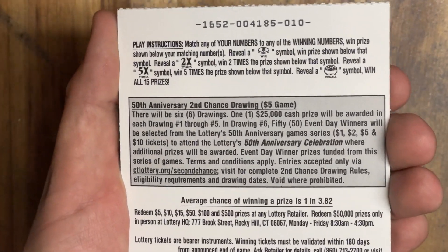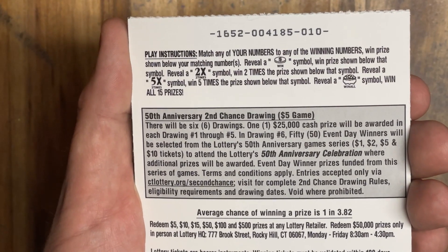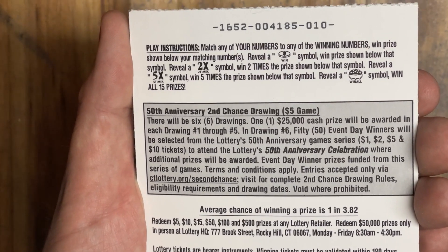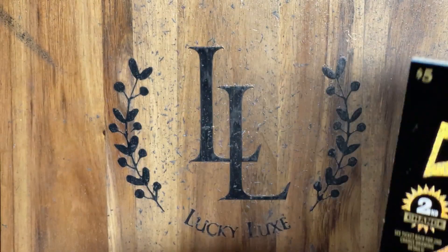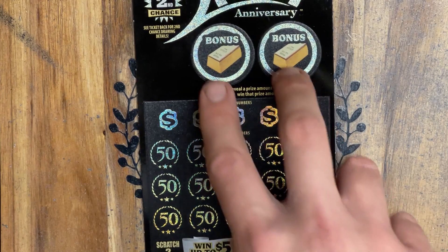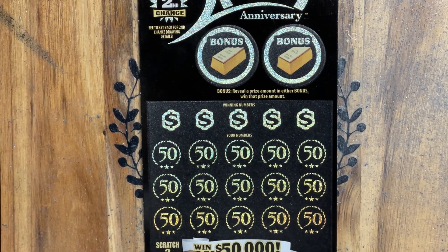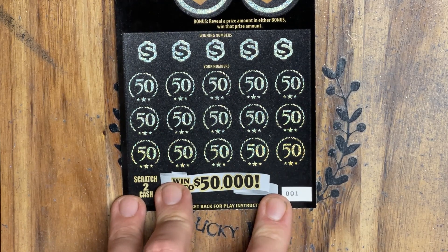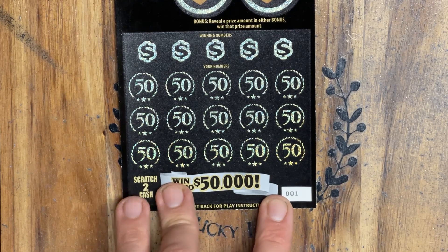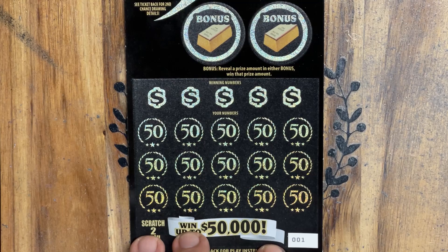Overall odds are pretty good for a five — they're one in 3.82. We are looking for a coin for an auto win, a two or a five times symbol, or that absolutely beautiful win all symbol pot of gold. You guys know I love symbol hunting. This is just a basic match and win game, and it also has two bonus areas where you find any prize amount at all, win that prize automatically. I got lucky — these tickets are starting off on ticket number one, going all the way through ticket 10. So I missed out on triple zero, but that's all right. We still got the fresh beginning of the roll.